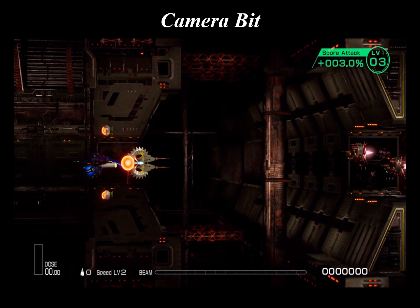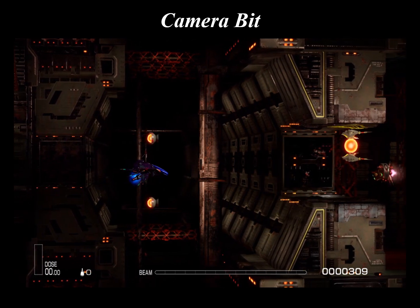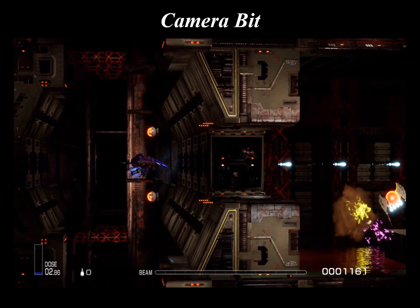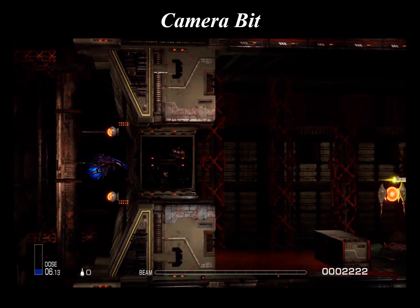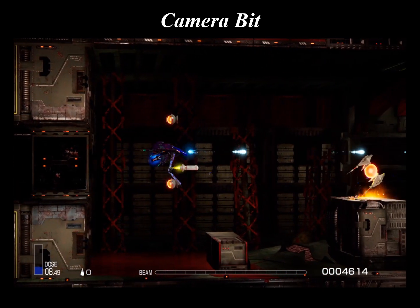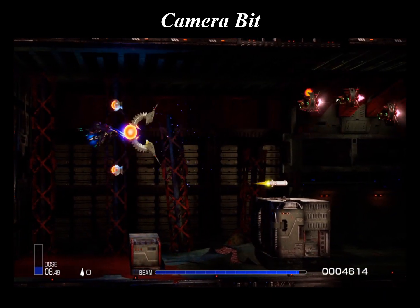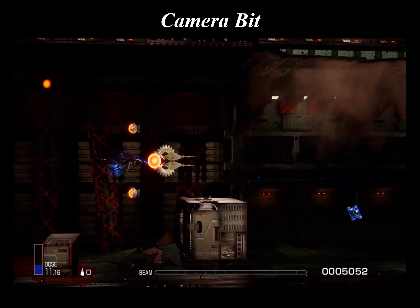The camera bit is a data collection bit for fighters with early warning systems. Its data collection capacity is greater than most fighters, and has rarely been used in combat. For those completionists out there, equipping the camera bit is required in order to register indestructible entities in the BIDO lab. This camera bit is usually found on recon craft, such as the R-9E Midnight Eye.